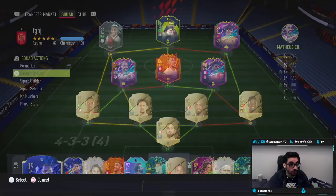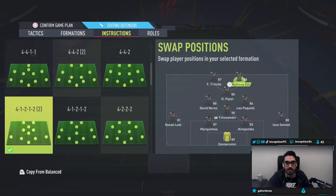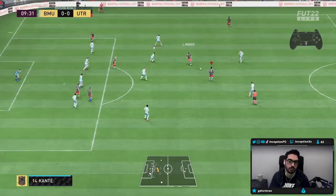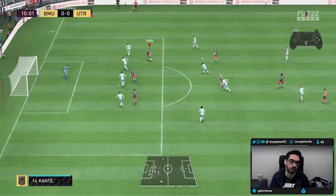In-game with Mateos Cunha, we are going to be using him as the striker to test out attacking AI and all of that good stuff. Playing in that right striker position on the getting-behind, come-back-in-defense, as well as the balanced instruction, just to see what he's like pushing forward and coming back. Hopefully he's a beast.